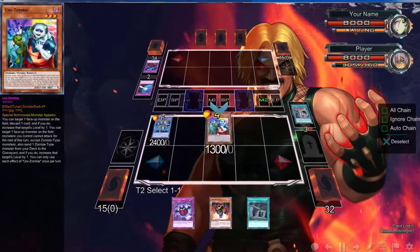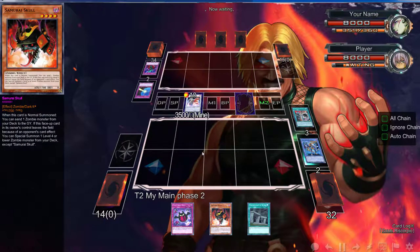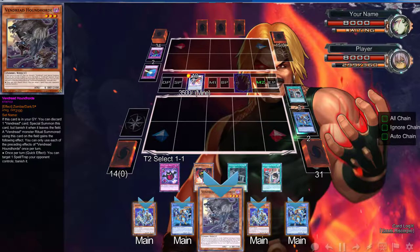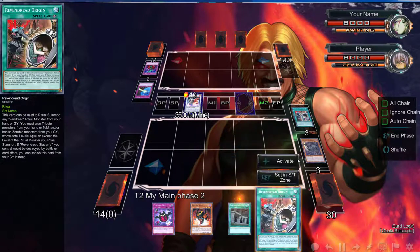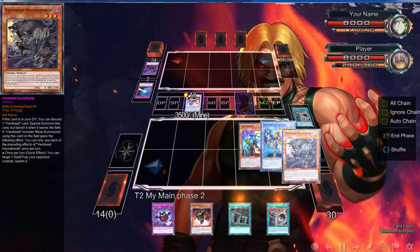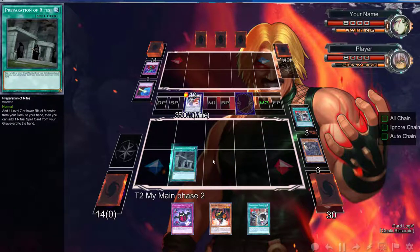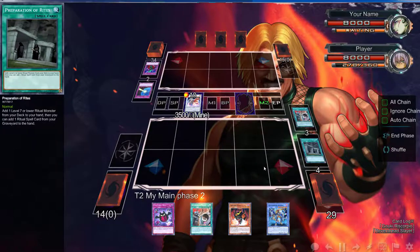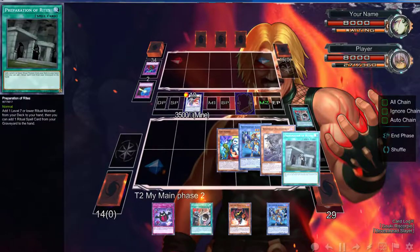We have to banish Origin which sucks, but it's okay because we can go into Samurai Saga. Since we have the Samurai Skull, he's going to be able to use his effect right away — which is super cool. We could dump another Hound Horde. So for free we could bring out Slayer with no effects, banish Unit Zombie and tribute Samurai Skull, or just use this to add another ritual. We'll just add that to our hand.